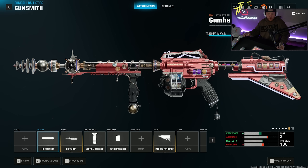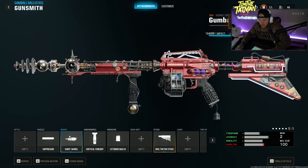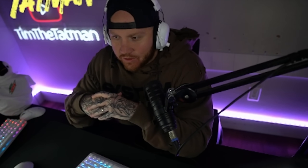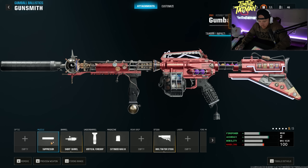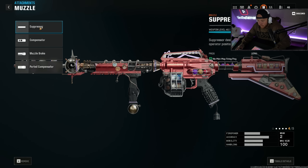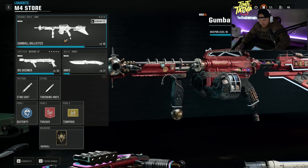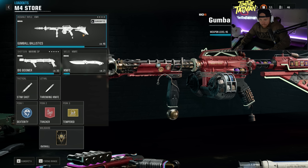Booyah jumps in on the stream. He confirms the blueprint looks insane. Wait — do you keep the blueprint even if you change stuff? Apparently yes — mastercraft blueprints keep the barrel and the stock according to the description. That is insane, that's such a good change. So you can change the mag and suppressor and still keep the core blueprint look. Though changing the suppressor means you may have to reset the blueprint to get it back.